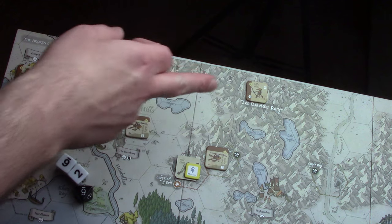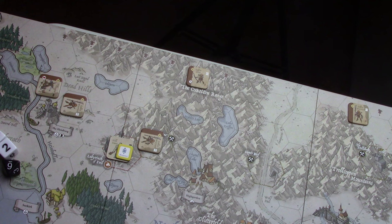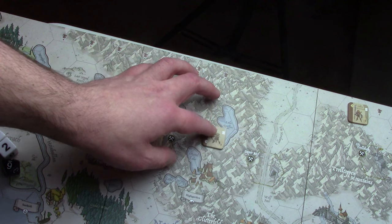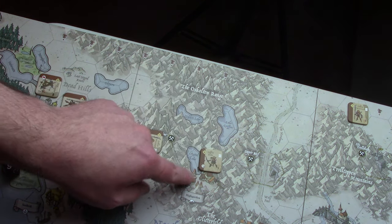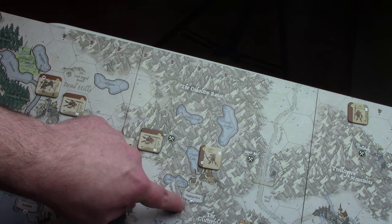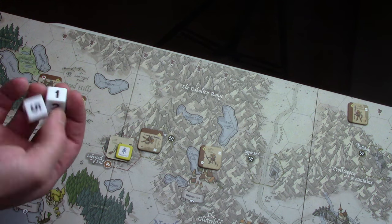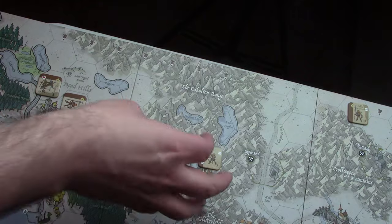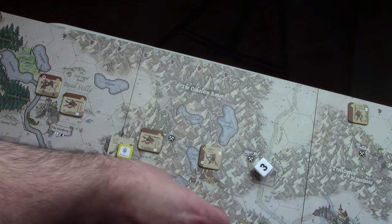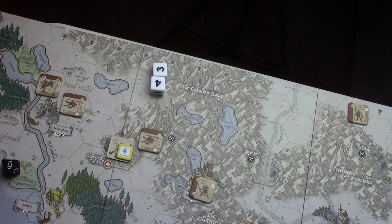We're going to take these units here and slide over just a little bit, going one, two, three — and now we're going to attack Highgarden. Highgarden is a mountain space so they get two dice. It's two dice to two dice. We'll roll for the Goblins — they get one hit — and the defenders get no hits. So the Goblins loot this one as well and take three coins.